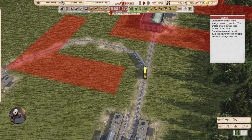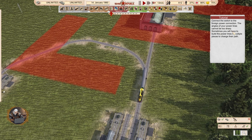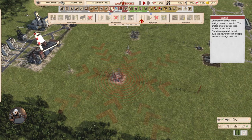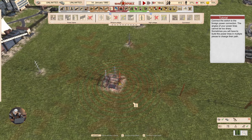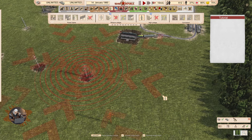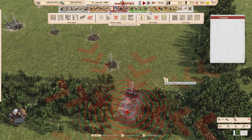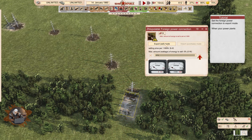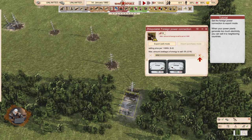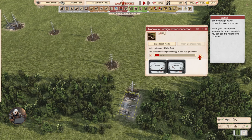Connect the switch to the foreign power connections. The angles of your power lines cannot be too sharp — sometimes you will have to build the power lines in multiple pieces to change their path. Now we're going to click here and export. Set the foreign power connection to export mode. When your power plants generate too much electricity, you can sell it to neighboring countries and make money.